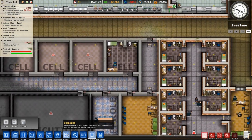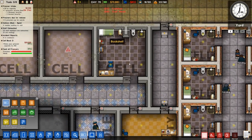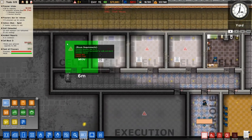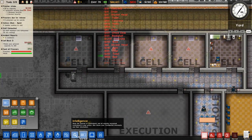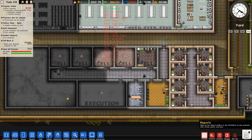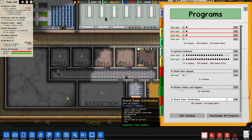We're going to go over to quick build clone and place four. Then deployment, and I want to go over to our programs. We're going to scroll down to Death Row Appeal, we're going to start that - one and then two. And we need to edit the schedule - we can see the parole hearing is not being placed where it should be.